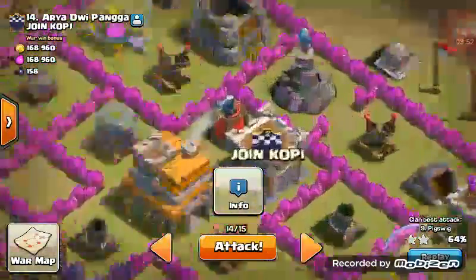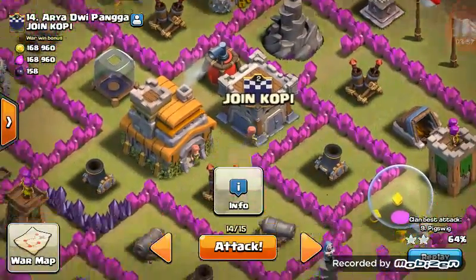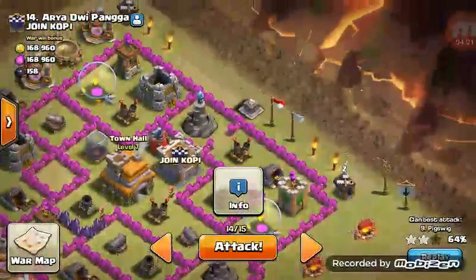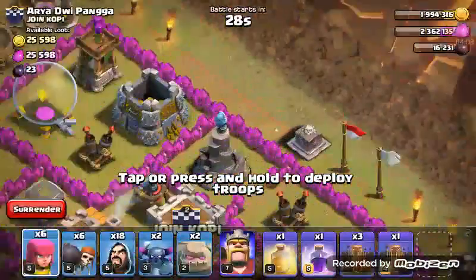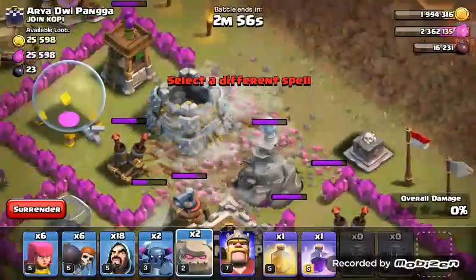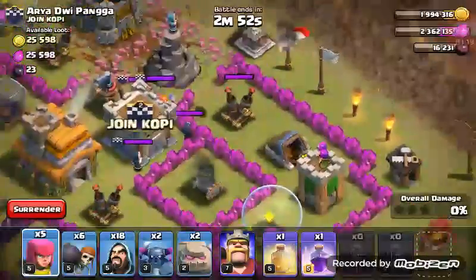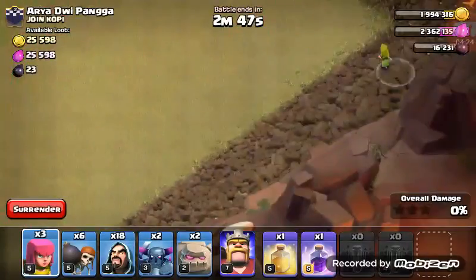Once you watch your troops, heal them when you need it, then rage when they get to about the town hall. Alright, so you drop earthquake, earthquake, earthquake — and then lure them out.